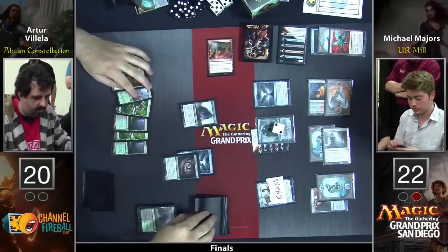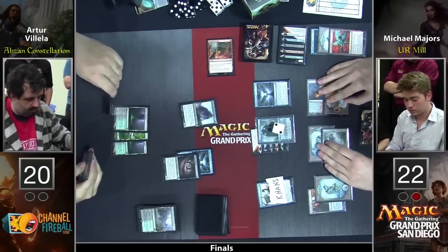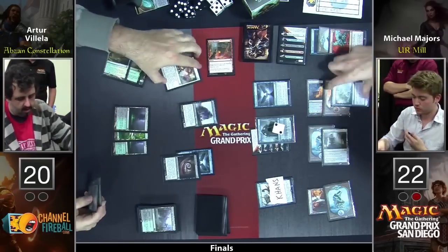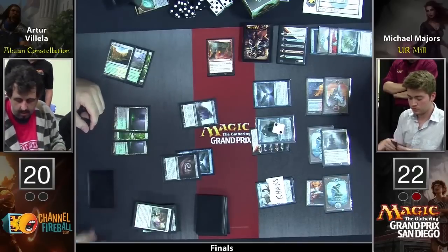It looks like it passed the test — he played that Island and then passed a turn back. Here comes a Banishing Light, which may even get hit by a Negate. I would not be surprised if that were the case. Snapped it off — even better. Annul is quite effective in this matchup.